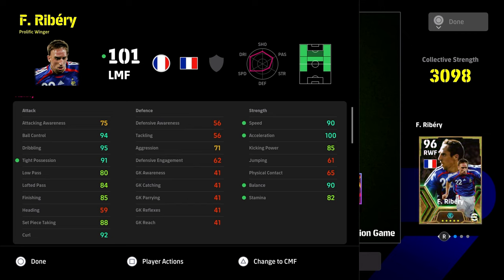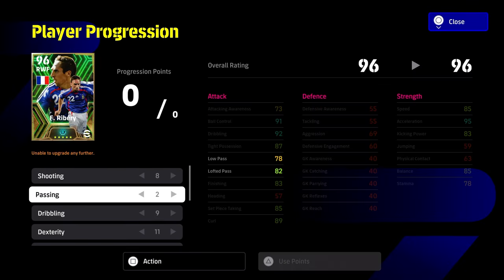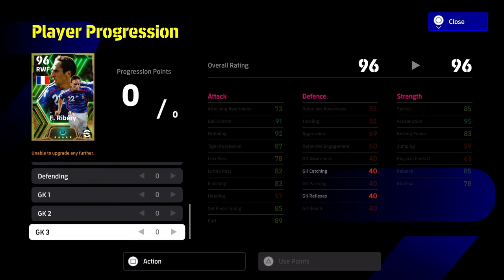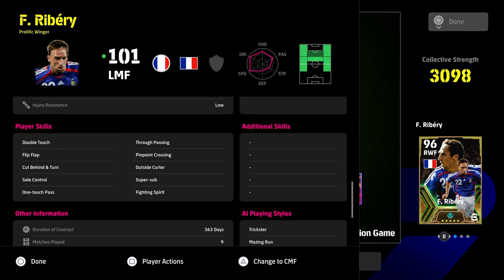He's kind of like that Iniesta-style player with these stat lines. We've gone a little bit over the top with his acceleration, but that is because we want to get the balance up as high as possible and we want to get minimum attacking awareness 75 — that is the key with this card. 90 speed is going to be very, very nice as well. His dribbling and his finishing is going to be lovely. The build is: 8 into shooting, 2 into passing, 9 into dribbling, 11 into dexterity, and 7 into lower body strength with nothing into anywhere else. That's going to give you, with Pep or Alonso, a 101 overall left midfielder or left winger. He can play AMF, right mid, left wing, right wing.